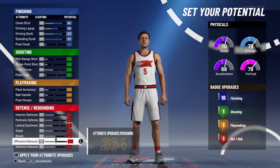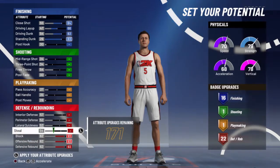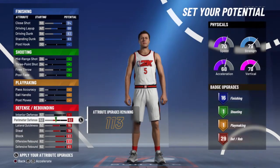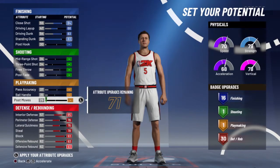Max out everything except for post hook in finishing. For defense, max out everything — and when I say everything, I mean everything in defense. Don't do anything in shooting — this is not a shooting build, this is straight make defense and all that stuff.